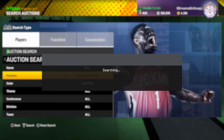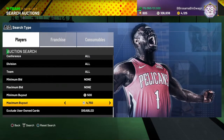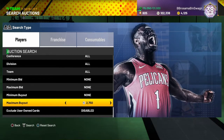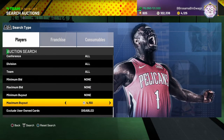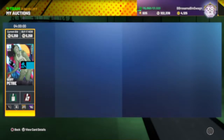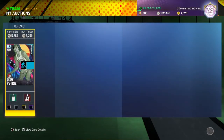I believe you can sell Quentin Richardson for about 5K. He went up a little bit — looking like about 4,800. I don't think the one I just bought was a snipe since it's been up for 10 minutes. You just have to know your prices. Diamond cheapest — definitely a good filter if you have about 5K MC. You can see some really good diamond cards like Zion or Klay. You can make a good amount of MC if you spend your time on it.